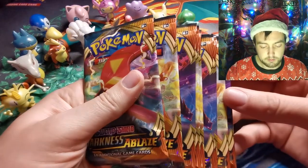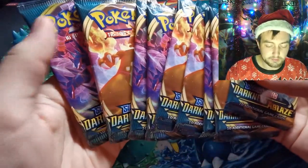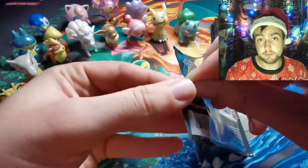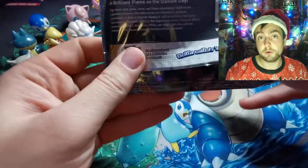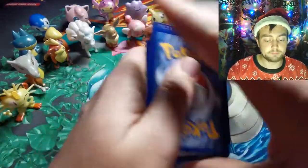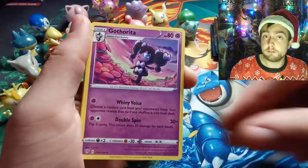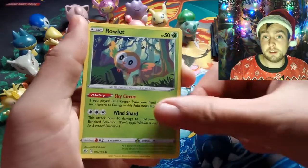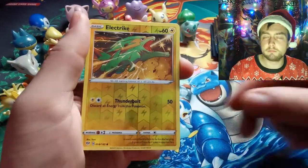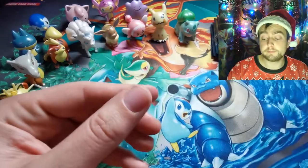On to these Darkness Ablaze packs. As you can see, I have many. Hopefully we'll pull something worth streaming and chatting about — preferably one of those Charizards. I'd love to pull another one. Currently got two off to PSA. Pre-grades have come back as a 9 or 10. So if they come back as 10s — Gem Mint 10, PSA graded — love that. Electrike and a Copperajah Holographic.